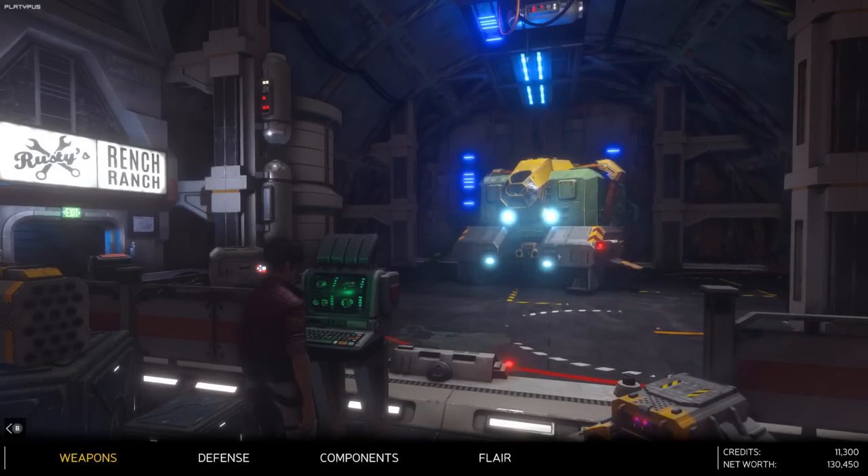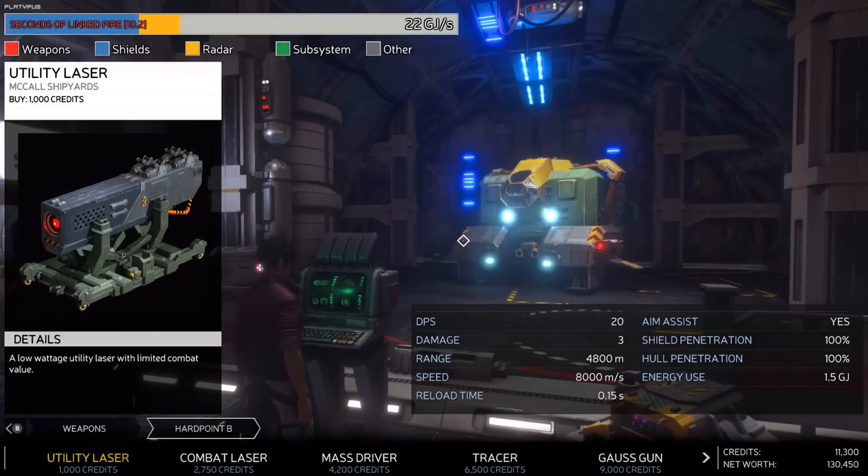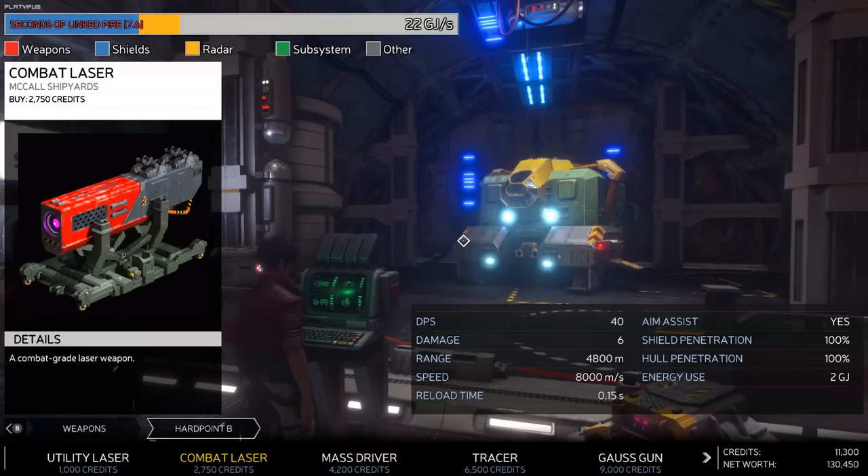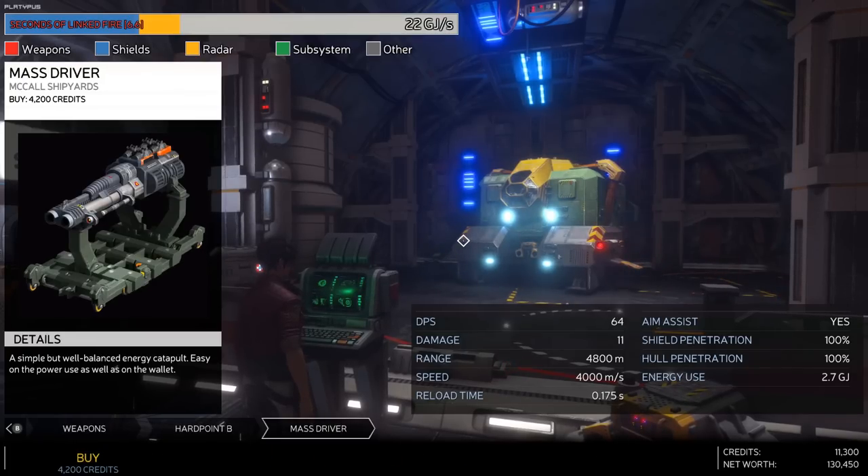That's actually not bad - we actually made some money, 11,000 credits. I can install a secondary weapon. Combat laser, mass driver - what is this? A simple but well-balanced energy catapult, easy on the power as well as on the wallet. I'm gonna get a mass driver, I guess.